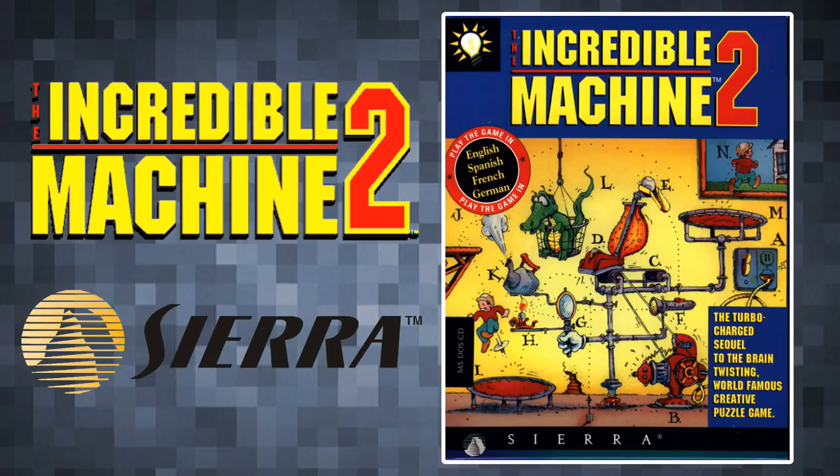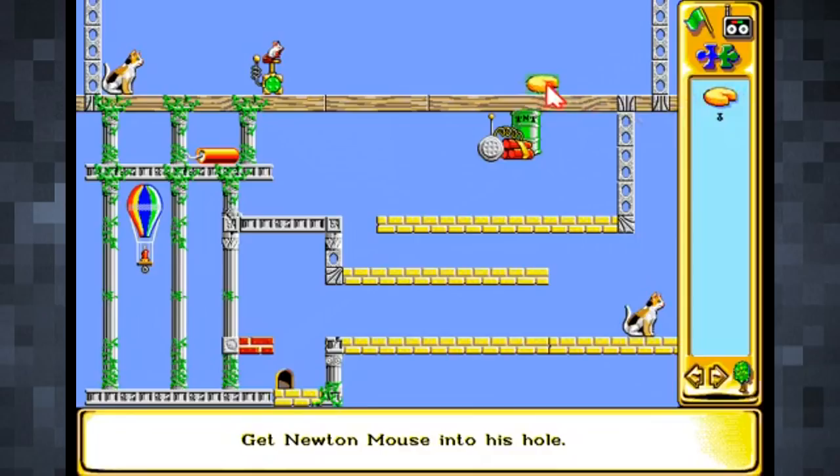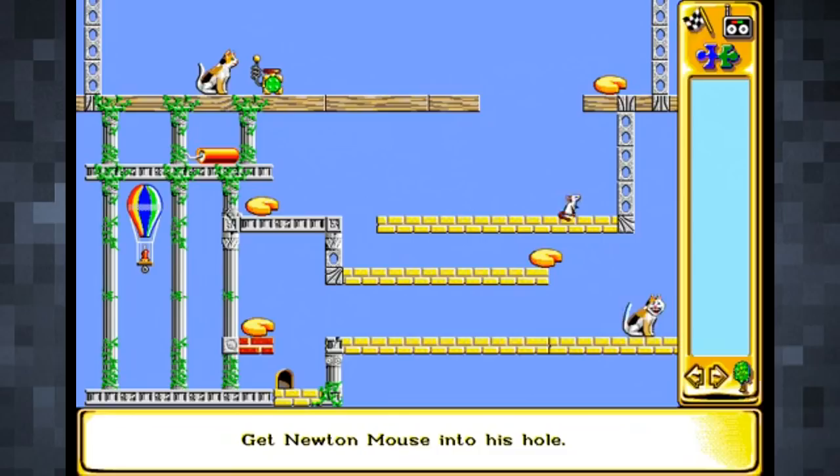The original was designed by Kevin Ryan and published by Sierra in 1993, but for the purposes of this video we'll look at 1994's The Incredible Machine 2. It's essentially the exact same game, but adds more puzzles, a wider variety of objects, and a bit of polish both in its audio and graphics.